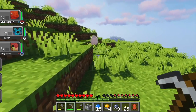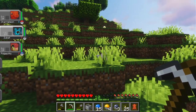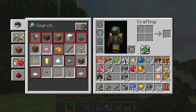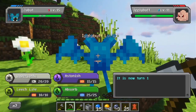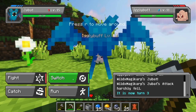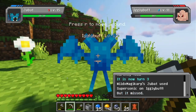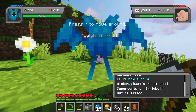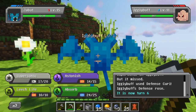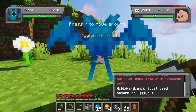Igglypuff! What level is it? Eleven. Okay, this is a job for you Zubat. Let's see if we can catch it. Use Absorb — that sucked. Use Astonish — I don't even know what Astonish does. Supersonic missed. Try Supersonic one more time — I think that's supposed to confuse it, but it wasn't very effective. They're not really doing very well right now, Zubat. That was a weird glitch.